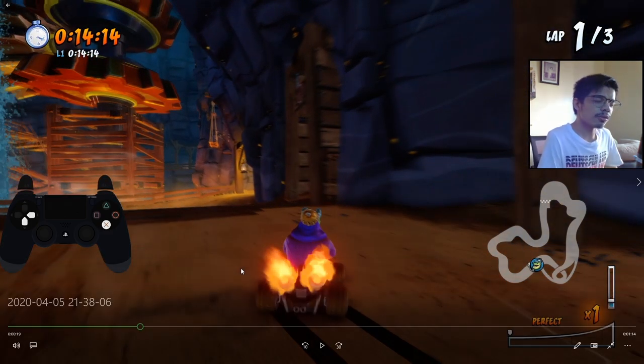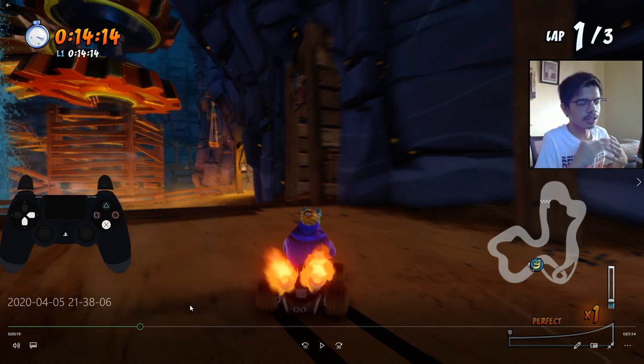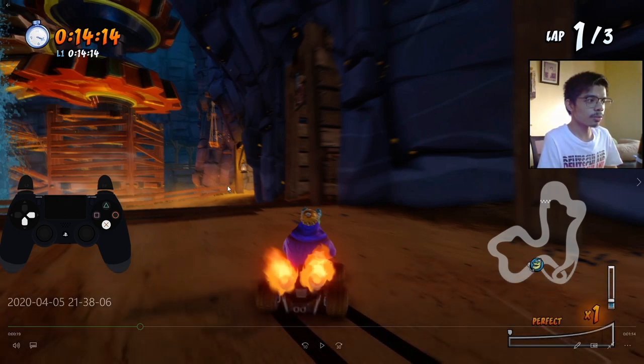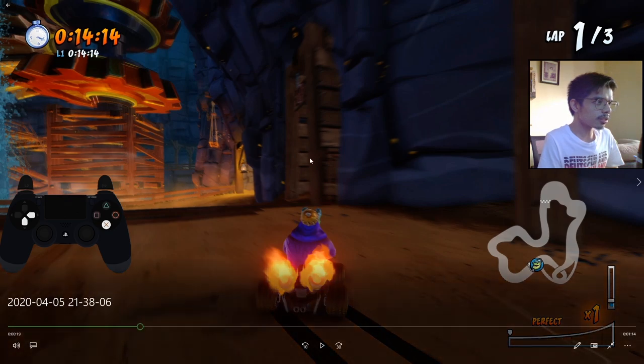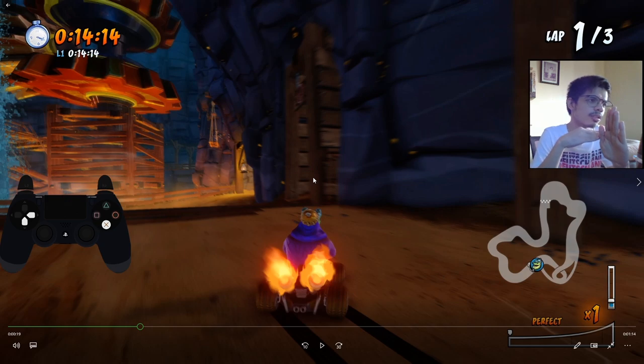We're just aiming to beat the dev ghost here, so if you have a particularly safe method to approach the shortcut, you are welcome to do so. You may want more space so that you don't hit the walls. Also, I noticed something post-update: this right wall doesn't completely eliminate your fire. Assuming you just scrape it, it's not going to completely deplete your fire. But you have to remember not to lose control of your cart, so just keep going.